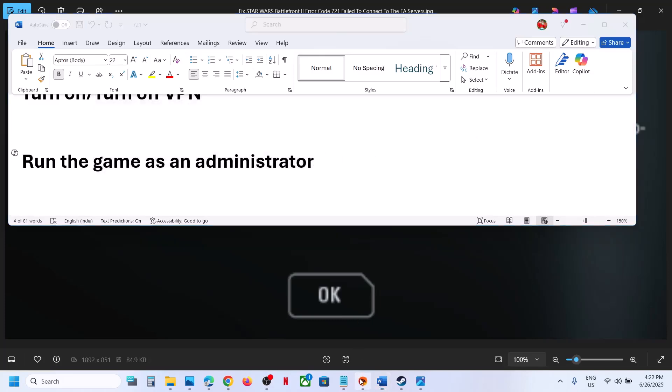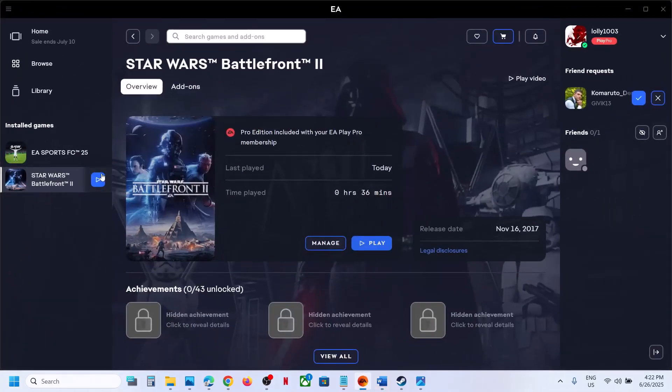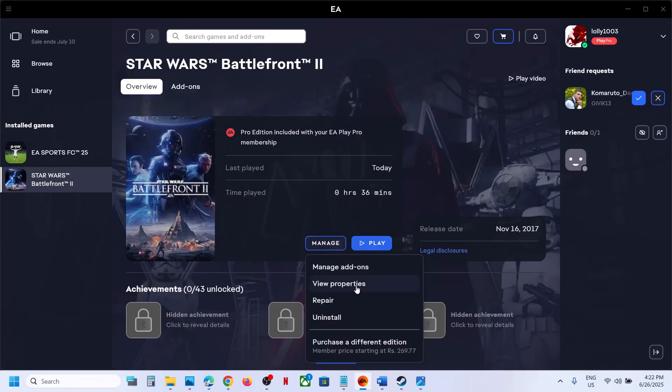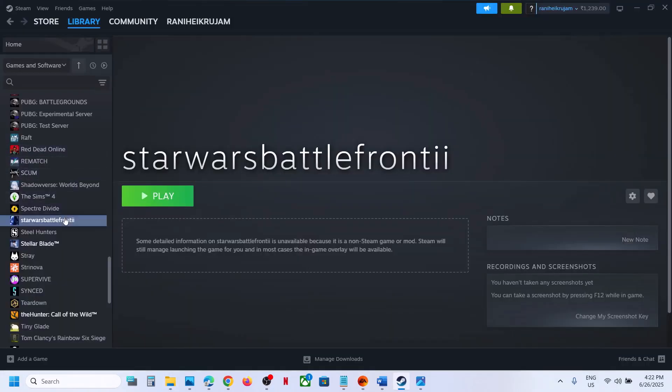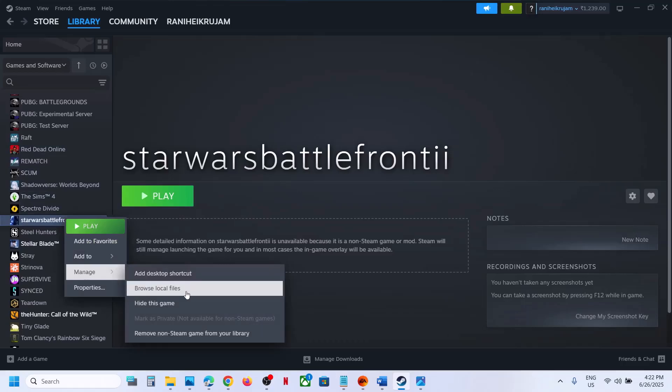The next step is to run the game as an administrator. For this, go to Steam or EA app, wherever you have the game, and then go to the game installation folder. If you have the game on Steam, right-click on the game, go to Manage, then Browse Local Files.